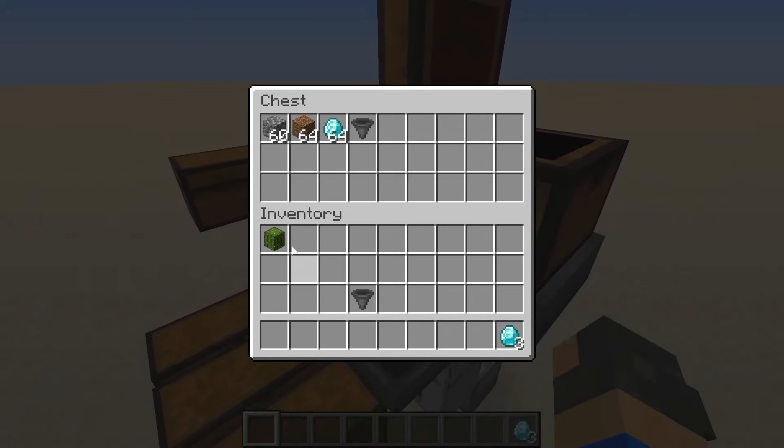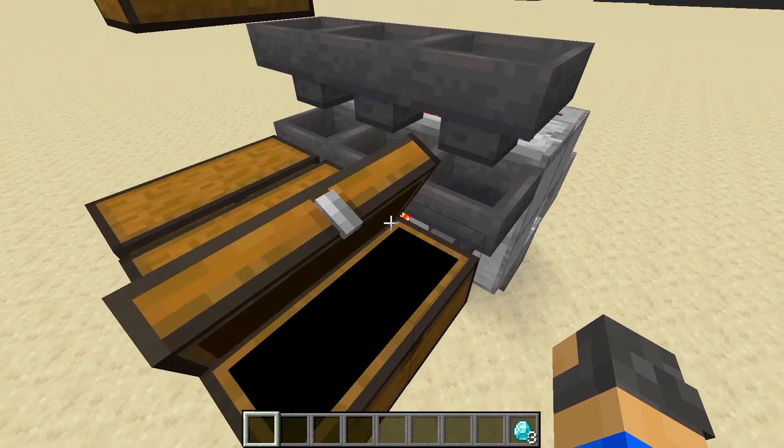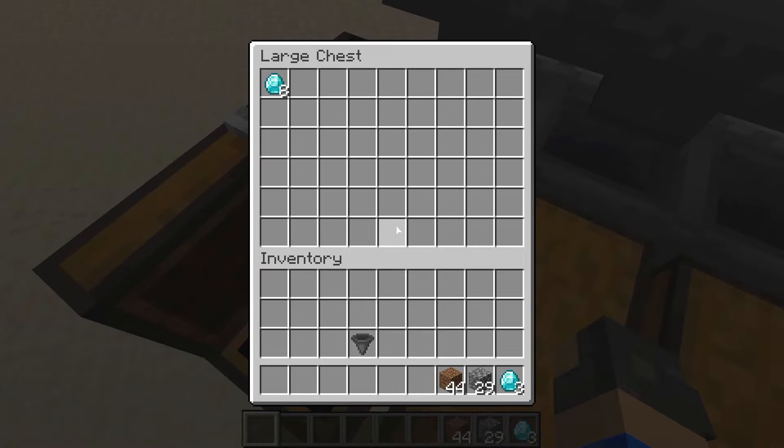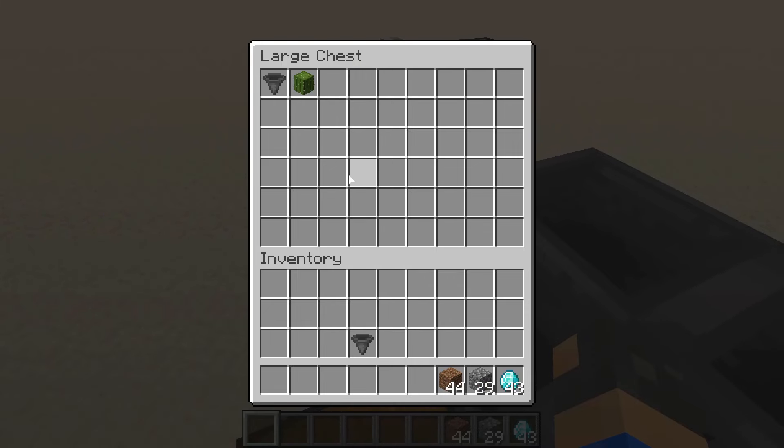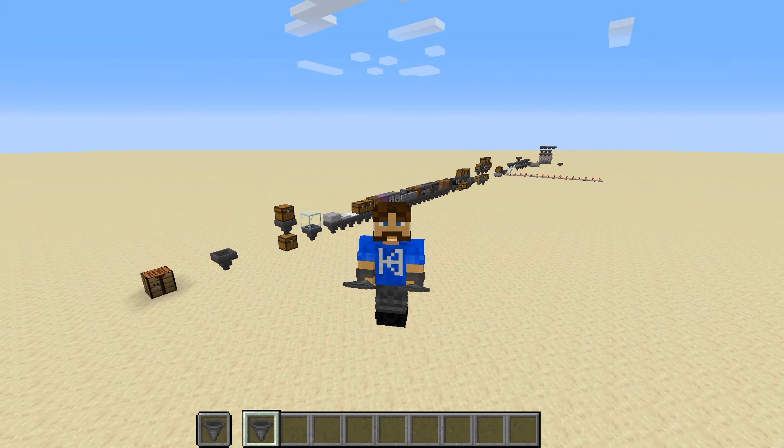You can use hoppers like so to create an automatic sorting system. If I place these items in here they will begin to be sorted into the proper chest, and anything that doesn't belong will be sent into another chest. And that was everything you need to know about hoppers in Minecraft in five minutes or less.